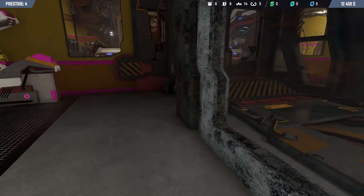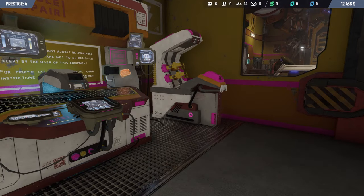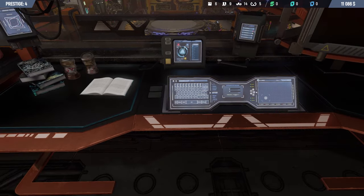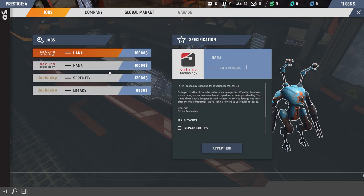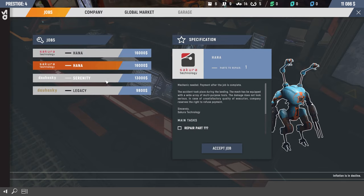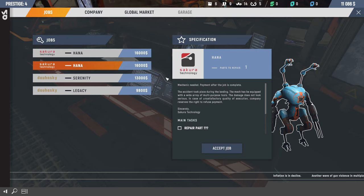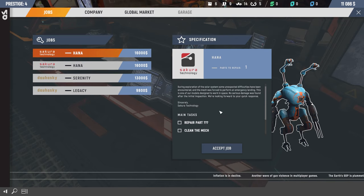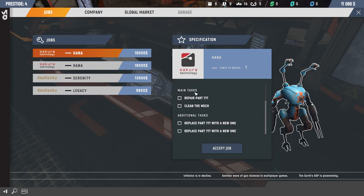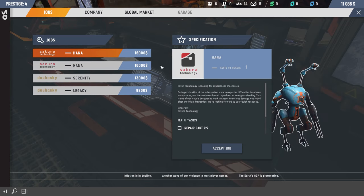So I'm going to go ahead and repair all the items I've got so we can get on with our next job, and we'll try and find a new robot we haven't seen before. We've repaired everything we can repair. Let's take a look at what we can build — we haven't done the Hannah model yet. 16,000 — what do you want me to do for 16,000? That's a lot of optional tasks, but they are optional.